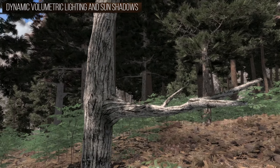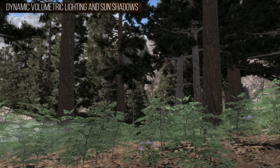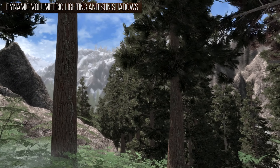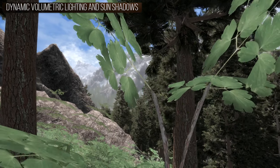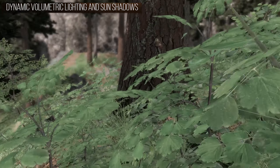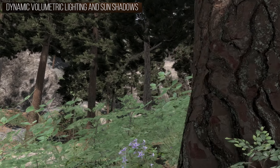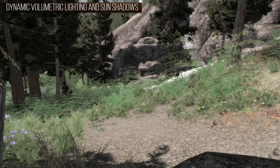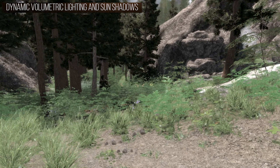Next for lighting, I use Dynamic Volumetric Lighting and Sun Shadows. This mod really makes the shadows and things in the forest and interiors look a lot more realistic — it hits exactly how it does when you step foot outside your house and look around like 'whoa.'